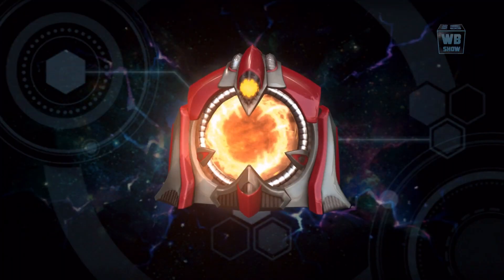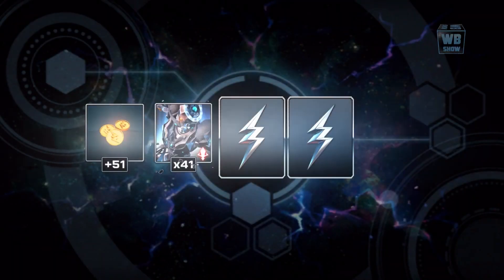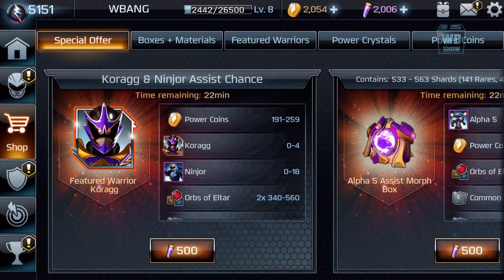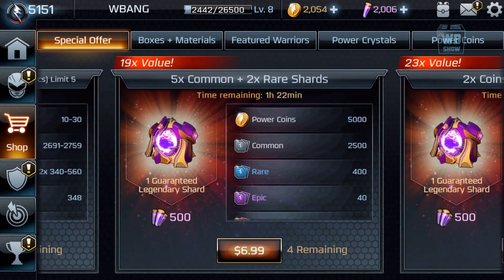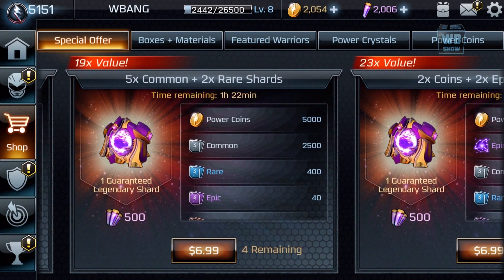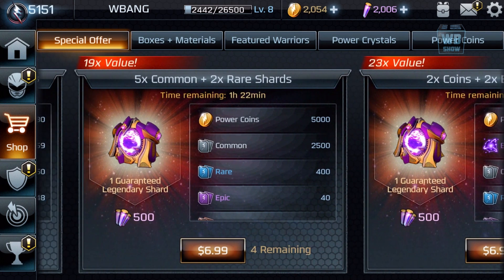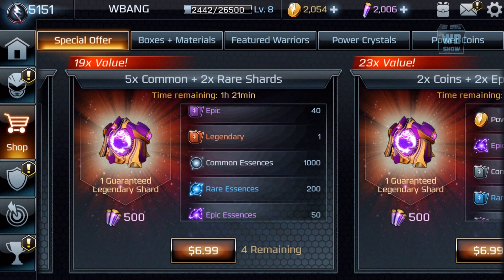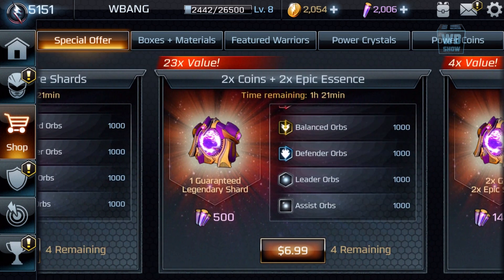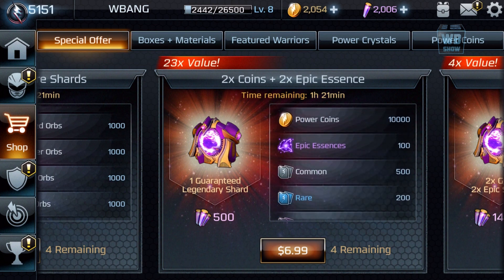They have a new user interface and their special offer looks like this now, which is much better compared to before. You have these 5x commons and rare shards if you wish. This one apparently has 19x the deal. These are okay — not too bad — especially this one. I like this one a lot, I'm going to get it.